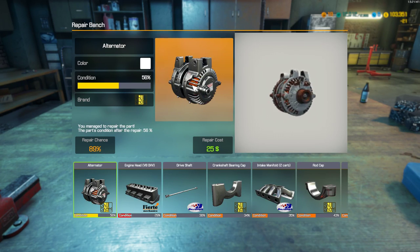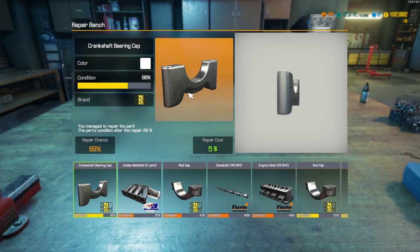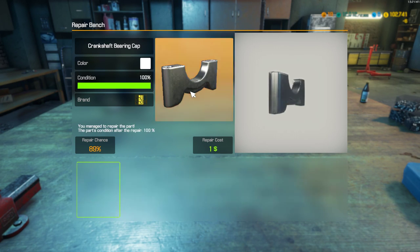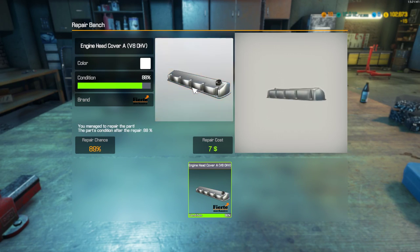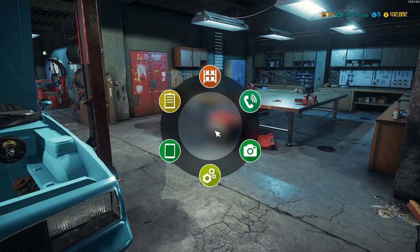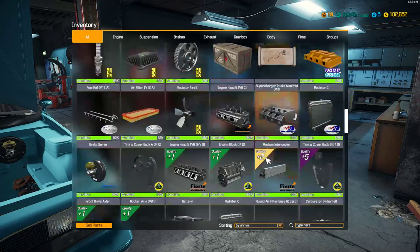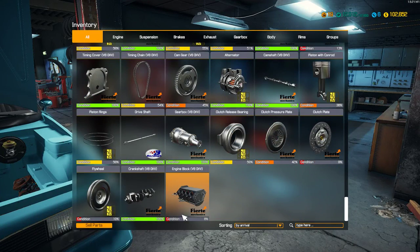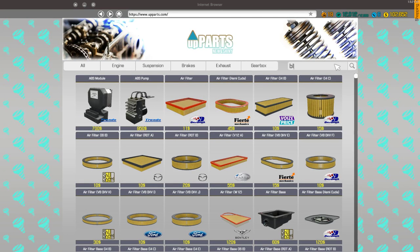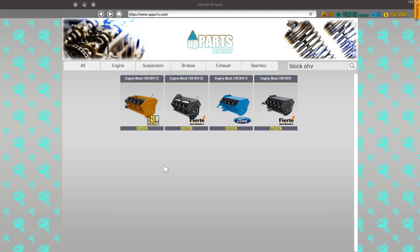The radiator exploded. Out of everything we pulled off that motor, only three or four things broke, but one of them was very important — the engine block. So we need a new engine block: V8 OHV. Let's go to the main shop. Block OHV — there it is, a brand new one! Wonderful.